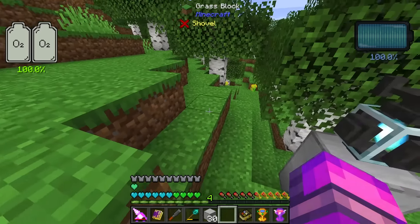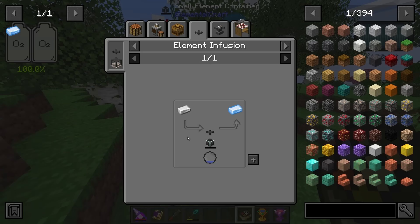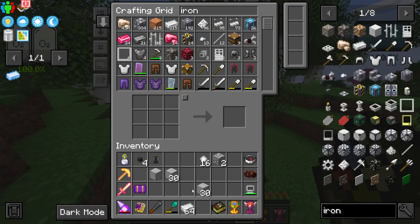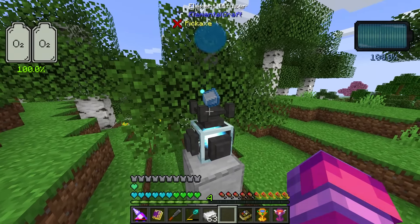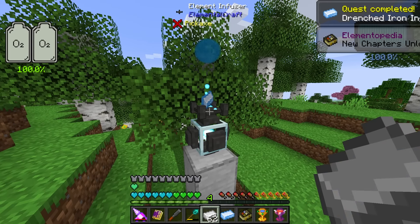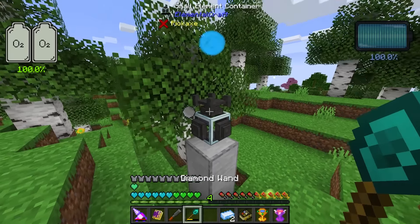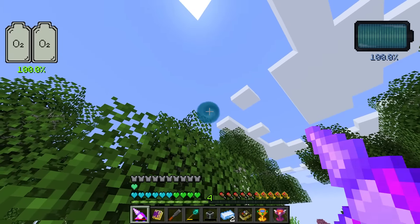The infuser goes on top of the container. Later on we'd go from container to container — a separate container here with the extractor pulling into it. The drenched iron process: we place regular iron in the infuser and it converts it. There we go — drenched iron! This is a manual process; piping should work but our container with just two is completely depleted.